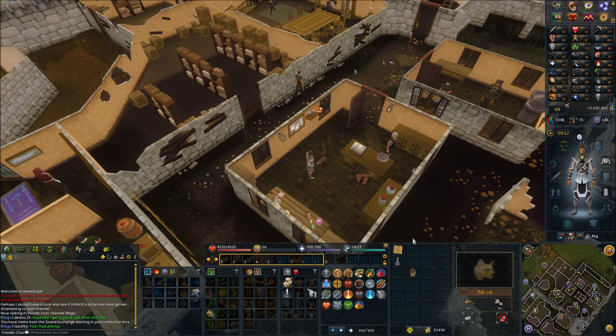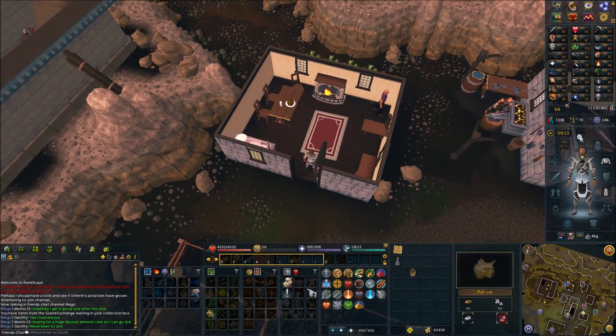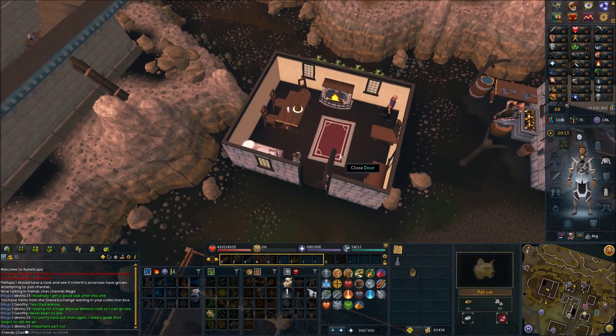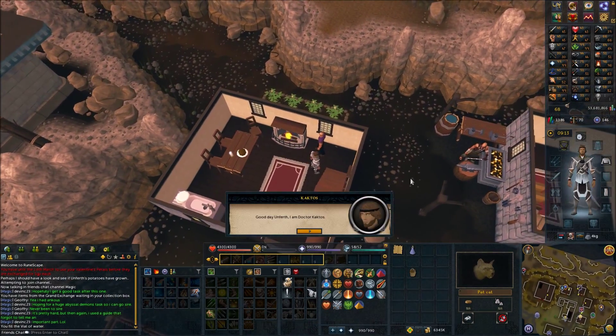Make your way back to Birthrope where Unferth is. When you're back here, put on the new doctor's hat you got, plus your desert shirt and desert robe. If your vial of water was taken away in the desert, fill it up at the sink. Now speak to Unferth and follow through.